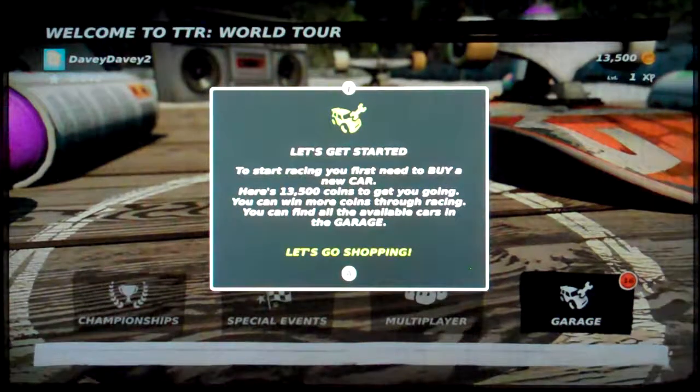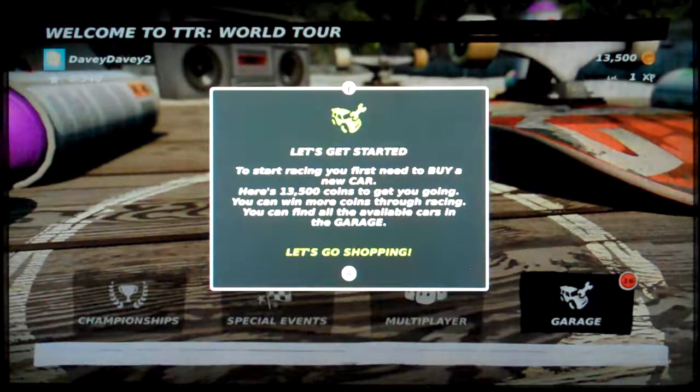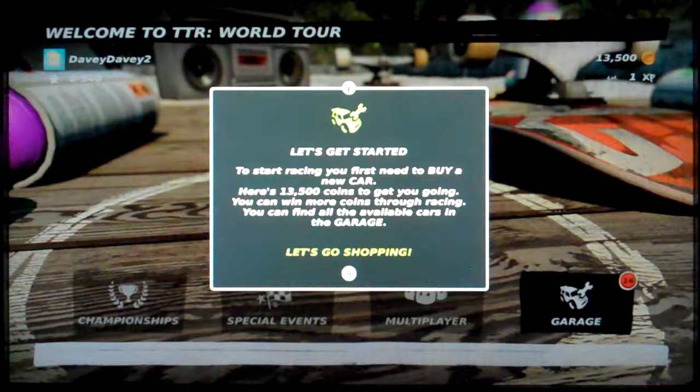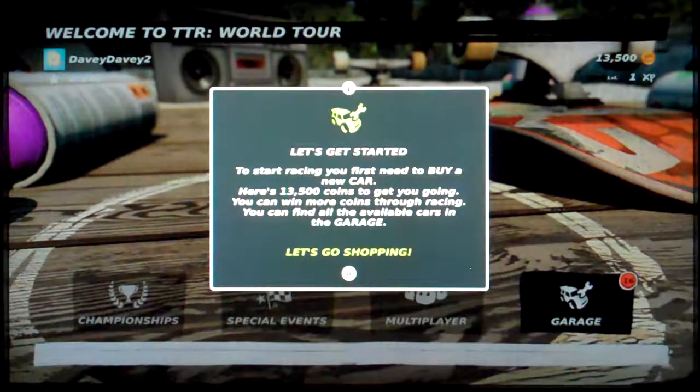To start racing, you first need to buy a new car. Here's 13,500 coins to get you going. Why 13,500? Why be so specific? Interesting. You can win more coins through racing.